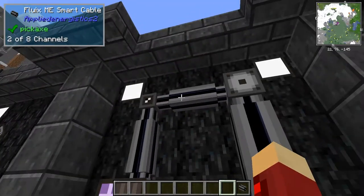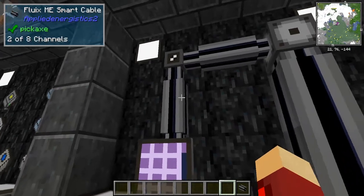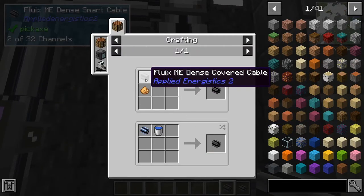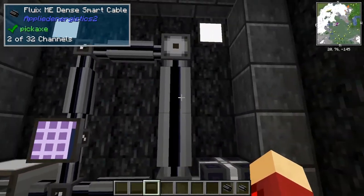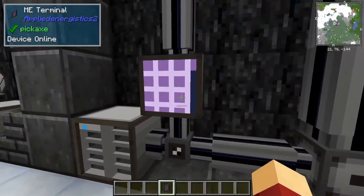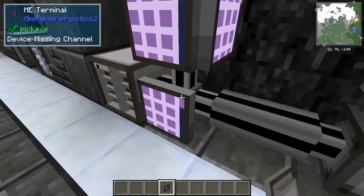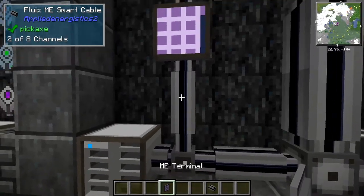An easy way to imagine channels is like the cables being tubes and the channels being wires — the tubes can only have a certain number of wires. These small ones can only have eight channels, and you can craft these large dense cables which can have 32 channels. The large dense cables are crafted with redstone dust, glowstone dust, and a fluix ME dense covered cable. If I place a whole load of things down, you can see more and more channels fill up, and eventually if I place one more on after it's full it will stop working — the system won't work anymore. So I place this back and it's got just two channels and it'll work now.